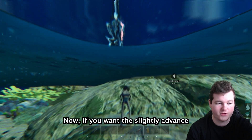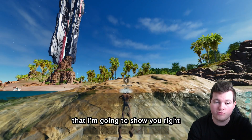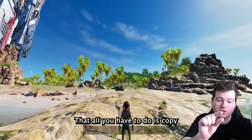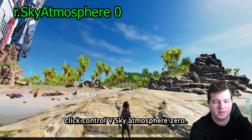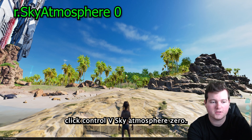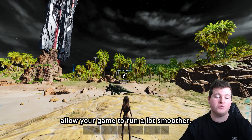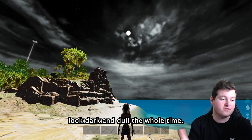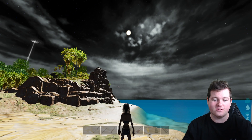Now if you want the slightly advanced option, it's this one line of code right here. All you have to do is copy and paste it in the same way — go above your tab icon, click Control V. It's r.sky.atmosphere 0. This will allow your game to run a lot smoother, but it'll get rid of the sky and make it look dark and dull the whole time. So that's the trade-off — it's up to you.